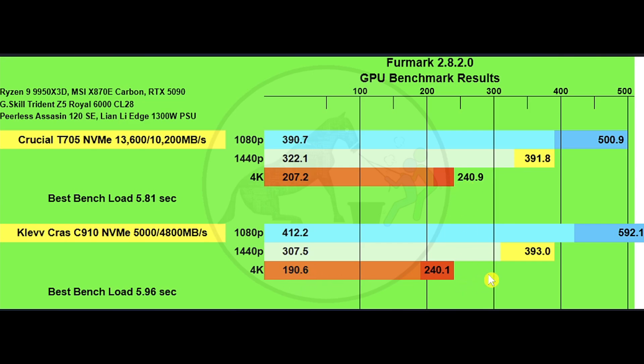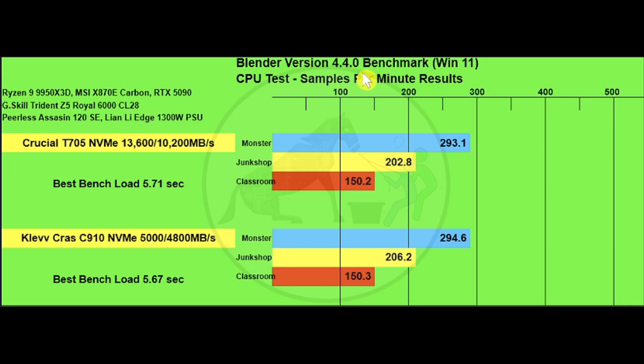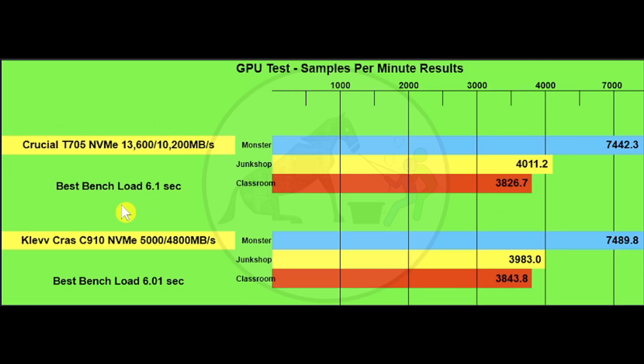For Blender version 4.4.0, best benchmark load time was 5.71 seconds for Crucial versus 5.67 seconds for Klevv — slightly faster on Klevv. There's not a whole lot of difference in render results except maybe Junk Shop at under two percent. For the GPU test, bench load times were 6.1 seconds for Crucial and 6.01 seconds for Klevv. The differences on Monster, Junk Shop, and Classroom scenes are negligible — practically a tie.